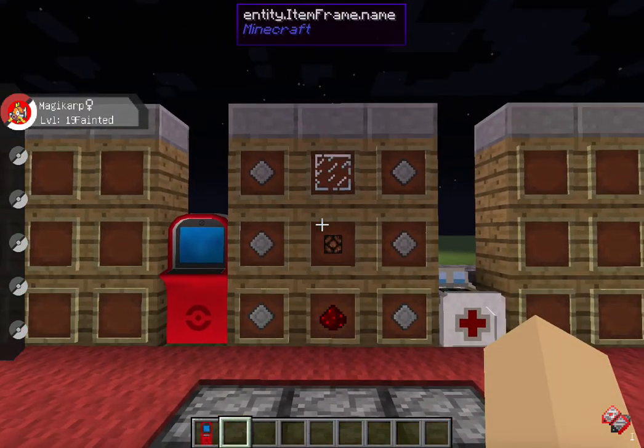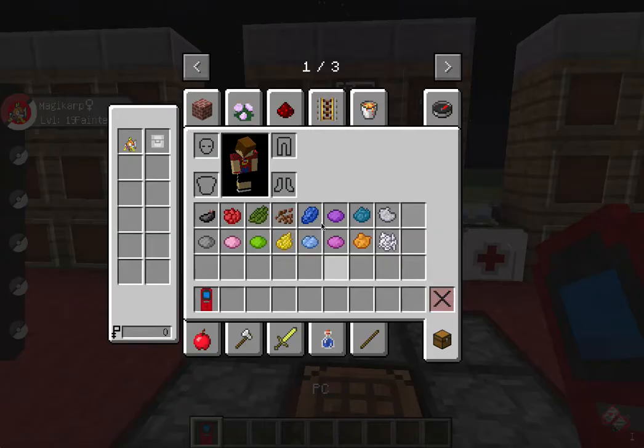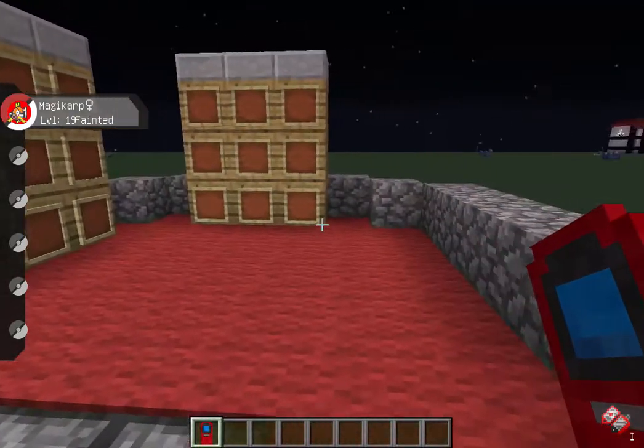The way you do this is you make a PC just like you normally would, and then you just literally smack it with the dye — click on it as you would if you're going to access it, but have the dye in your hand. You change the color, and I'm just going to show you that.